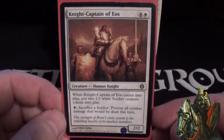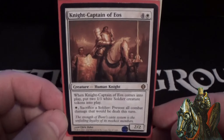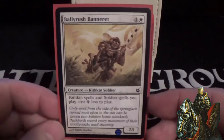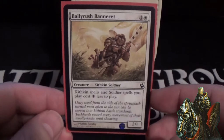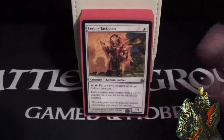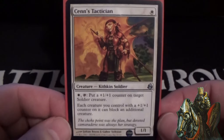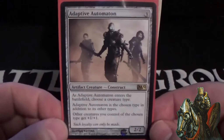Knight-Captain of Eos is a five-cost 2/2 — not a soldier, but when it comes in it puts two 1/1 white soldier tokens into play, and then you can pay one white and sacrifice a soldier to Fog for the turn. If you keep generating tokens you can continuously Fog every turn and never take combat damage. Ballyrush Banneret is a two-cost 2/1 that lowers the casting cost of kithkin and soldier spells by one. Cenn's Tactician is a one-cost 1/1 — you can pay a white and tap to put a +1/+1 counter on target soldier, and each creature with a +1/+1 counter can block an additional creature.